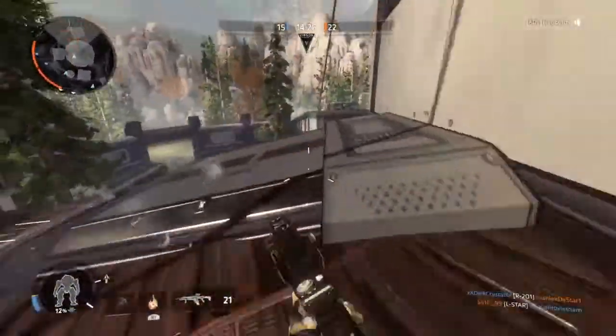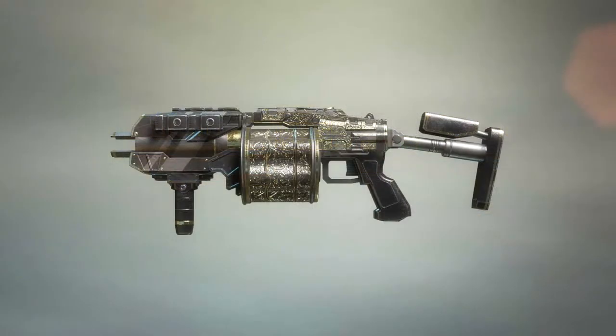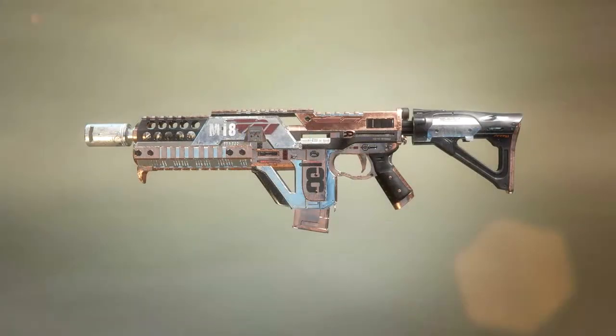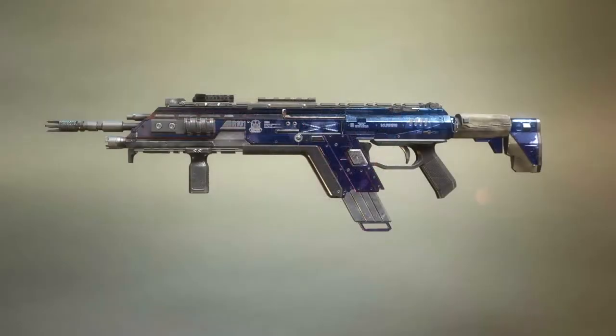Respawn have introduced 6 new weapon wallpaints for the following weapons: the EPG, the Softball, the Volt, the Alternator, the R101 Carbine, and the Flatline. Which I must say all look fantastically amazing like always. Just remember you can purchase these on their own or in a pack, but the package doesn't last for long — you have until the 19th of December to buy them, or generally never.